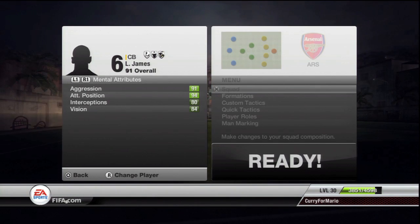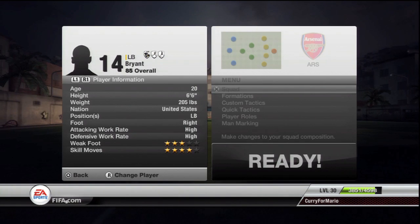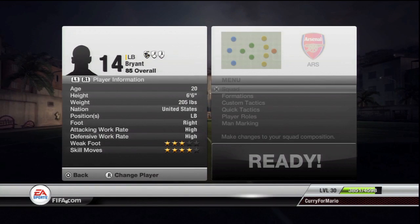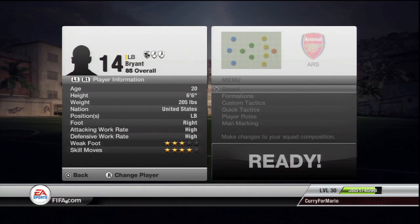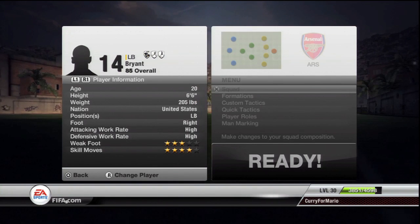I'll move straight on to the next centre-back: Kobe Bryant. He may not be 6-foot-10 but he's pretty solid at 6-foot-6. I think he'll do the job at centre-back pretty nicely. His stats aren't incredible but I think he fits into the centre-back position pretty well.